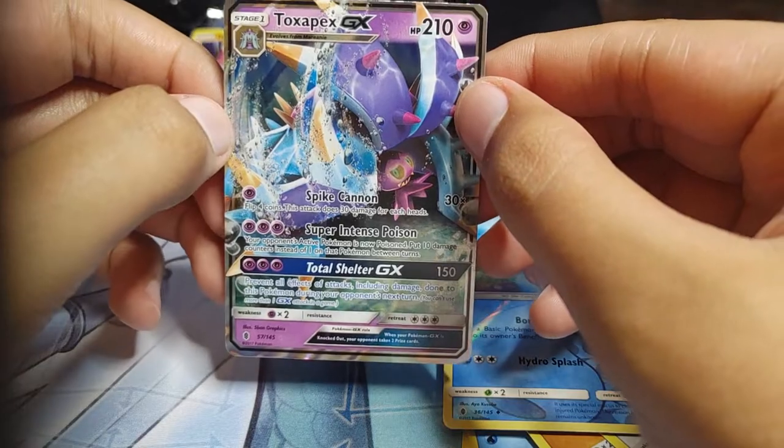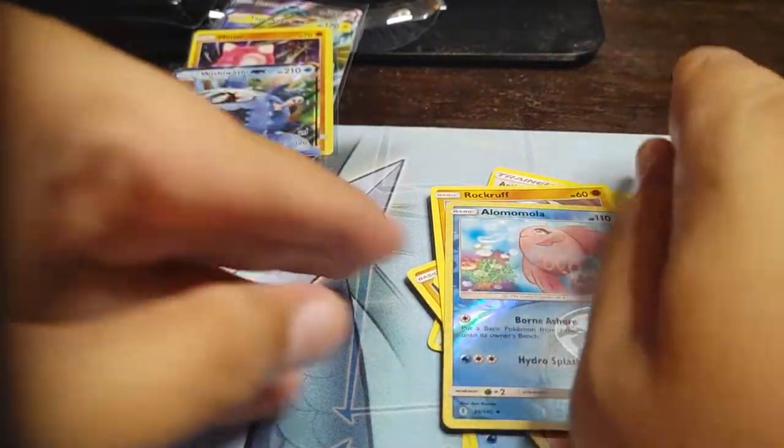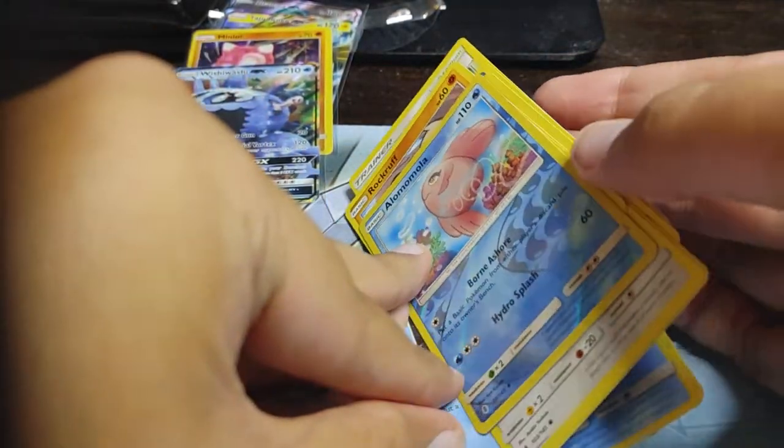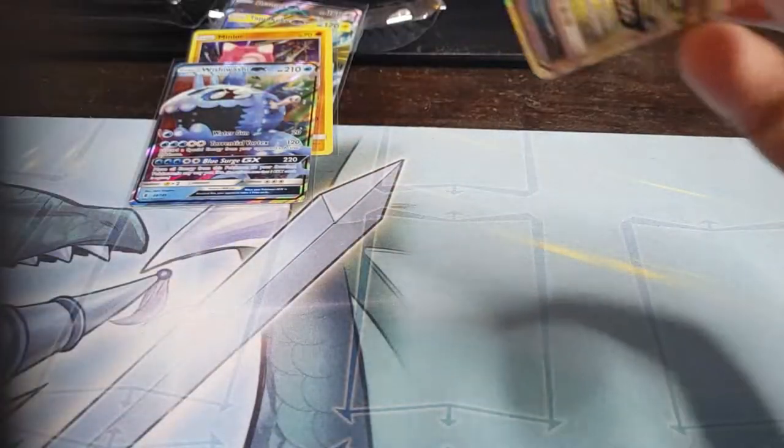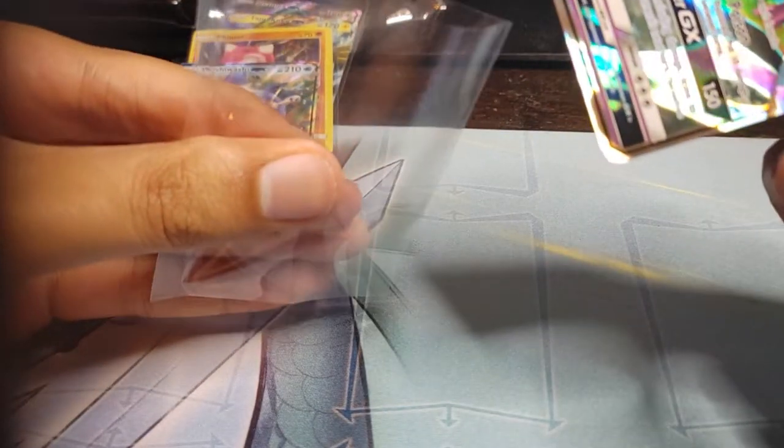So far I've been getting GXs — I mean, it's good, but where's that gold? Or that beautiful rainbow? Where's that Hawaiian rainbow that so desperately calls my name?